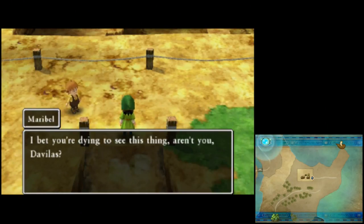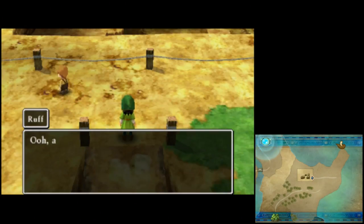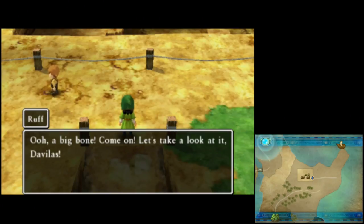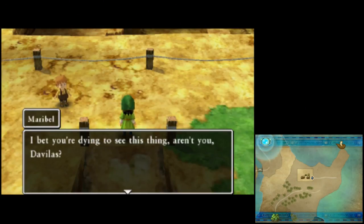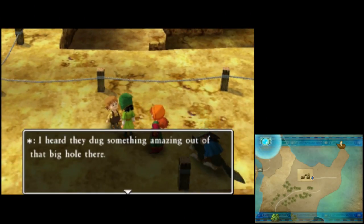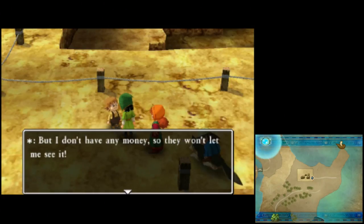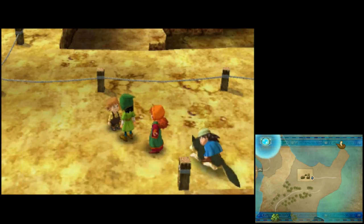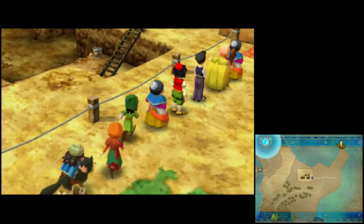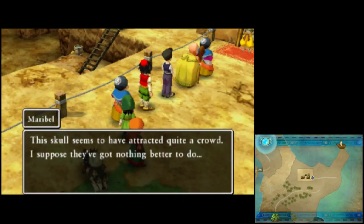I bet you're dying to see this thing, aren't you, Davalos? Well, go on then. Just don't expect me to pay for you. Ooh, a big bone. Come on, let's take a look at it, Davalos. I heard they dug something amazing out of that big hole there. But I don't have any money, so they won't let me see it. Why are grown-ups so mean? I've been stood here for hours. I just can't wait to see it. The skull seems to have attracted quite a crowd. I suppose they've got nothing better to do.